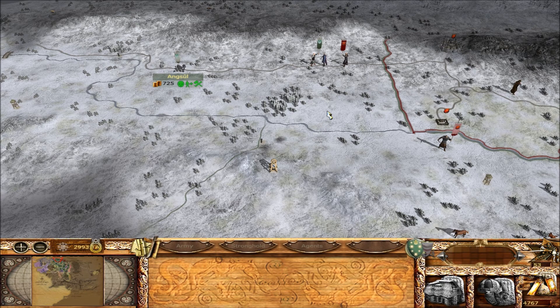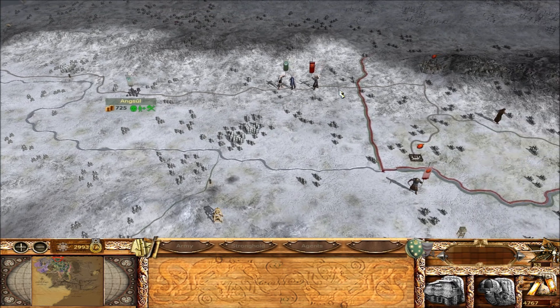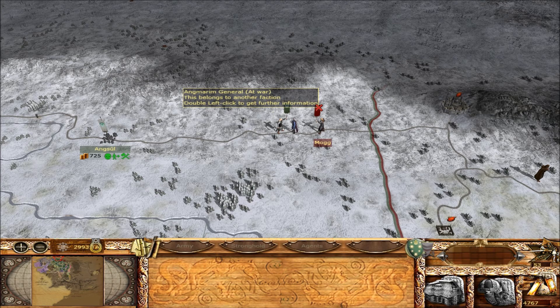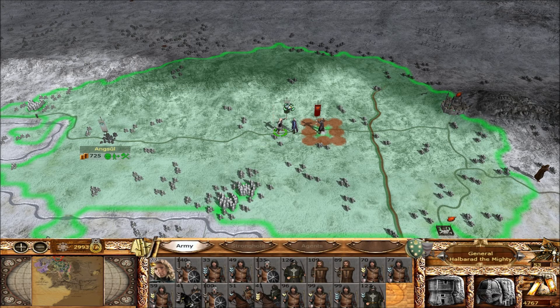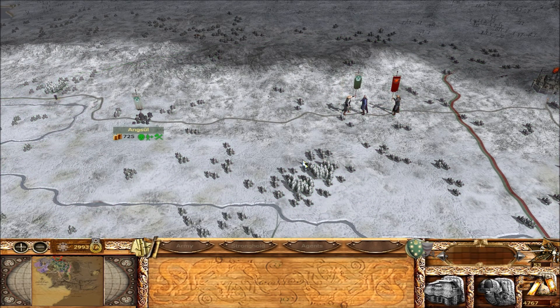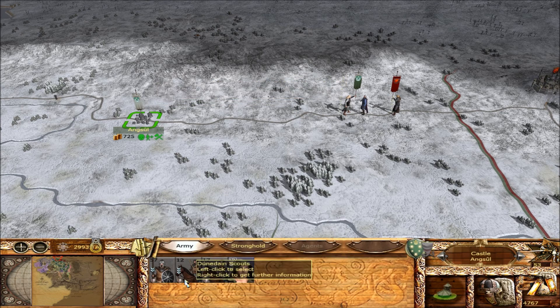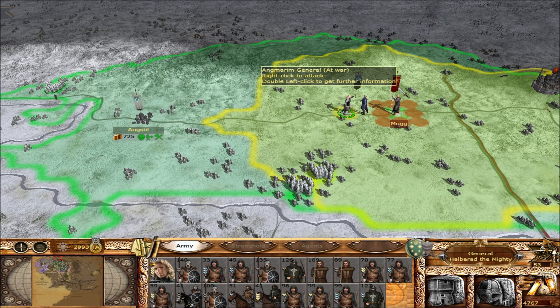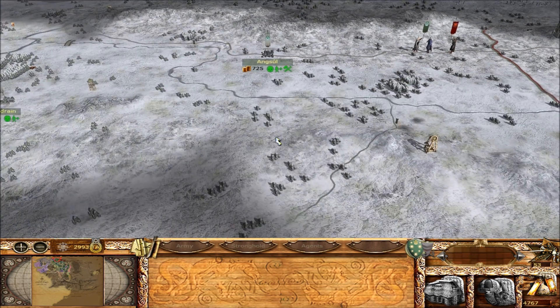Welcome back, ladies and gentlemen. This is a Travesty playing some Third Age Total War with the Divide and Conquer sub-mod. We got a bit of a problem - Houston, we got a doom stack coming at us. He looks like he's going toward Halberot's army over here. Halberot's got a pretty substantial force too, but I really don't want to risk fighting these guys just yet. I think I'm going to fall back to Ang Sul.